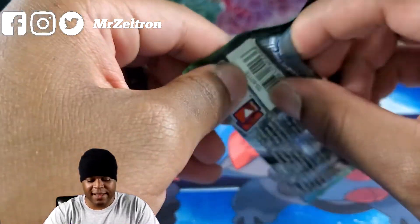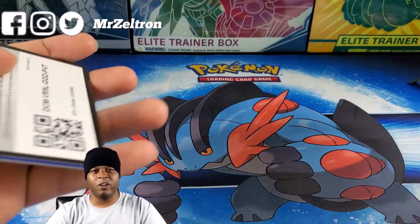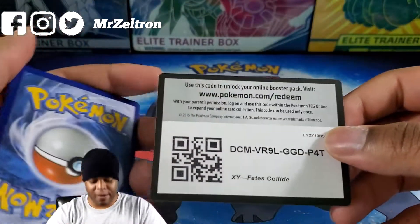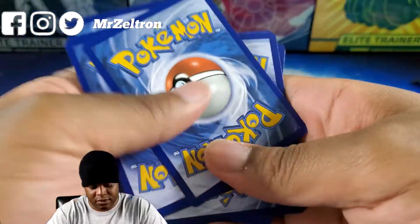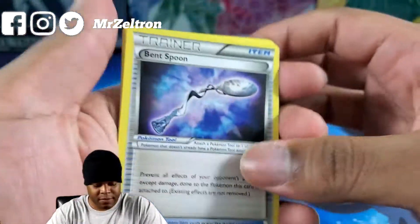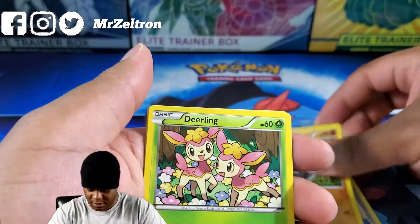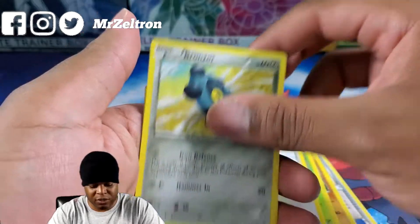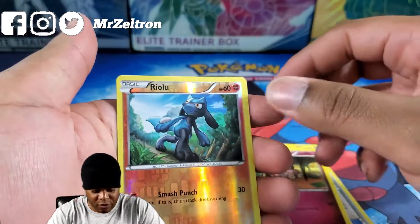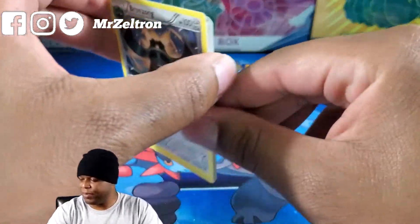Next pack of Fates Collide. Are y'all getting any good pulls out there? Has anybody pulled that Shiny Charizard from Hidden Fates? Let me know. Starting off with a Bent Spoon, Duosion, Energy Pouch, Carbink, Deerling, Minccino, Bronzor, Snubbull, Reverse Holo Riolu, and Bronzong. Nothing out of those Fates Collide packs in this particular box.